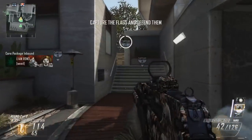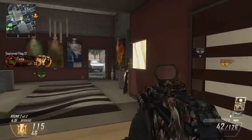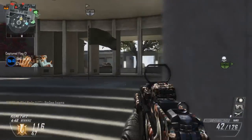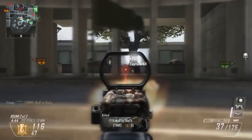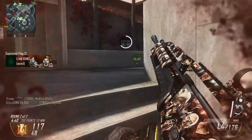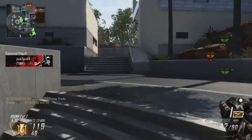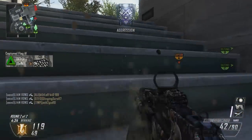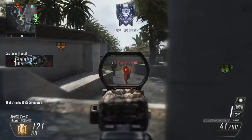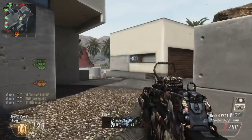This is the part of the gameplay where I get a little reckless. You can see me capture the spawn flag and I'm on about a 19-gun streak, then I rush over to the B flag and jump right on it. We were winning by 60 or 70 points so it was completely unnecessary, but I did get two capture kills, the capture, and an assist — something like 625 points — which helps me get my VSAT and EMP streaks.